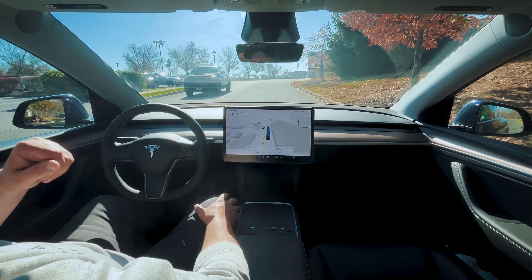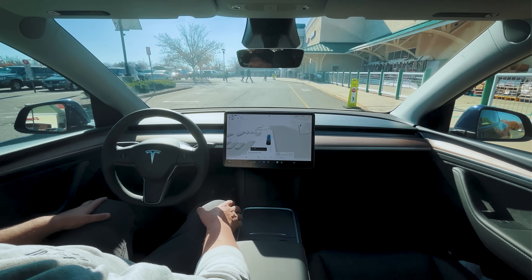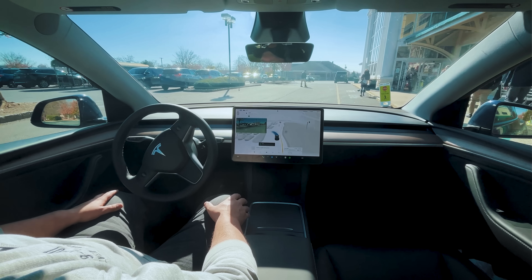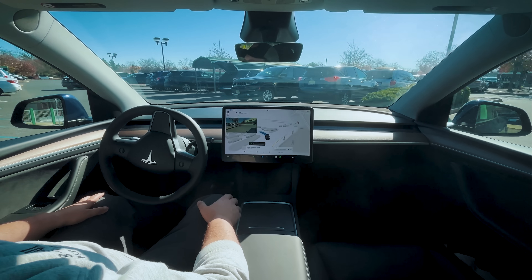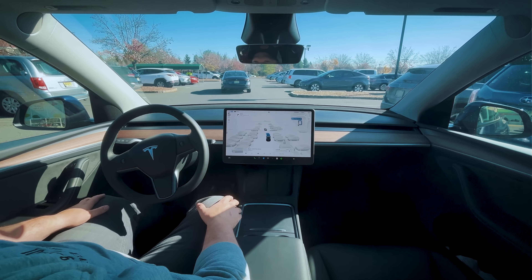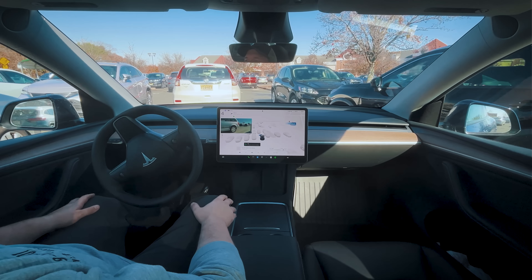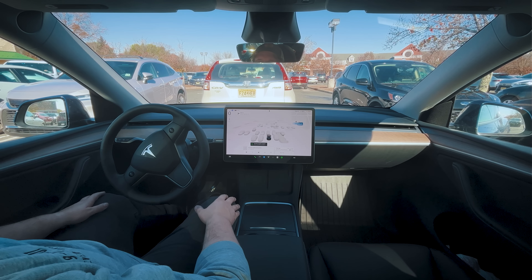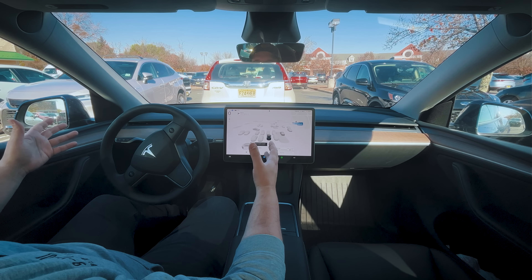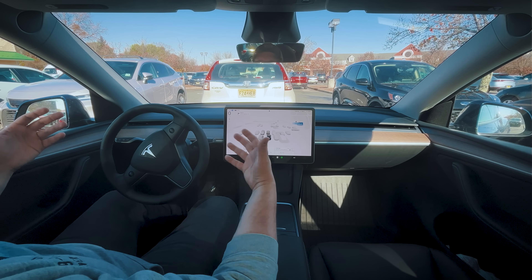Coming up to the speed bump — we've got a bunch of pedestrians crossing and a guy sitting on the sidewalk where we normally stop. Looks like we're at our destination. It puts a blinker on going into the lot — let's see if it's going to pick out a spot to park in. Oh, it wants to do it so bad — yes! Wow! It says 'Autopilot navigation complete.' The car just parked itself. We had an absolutely perfect ride!